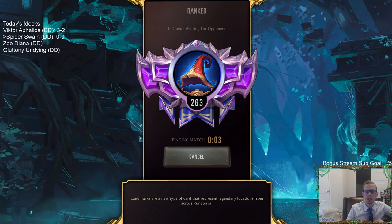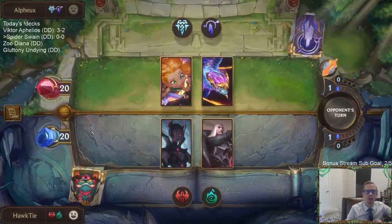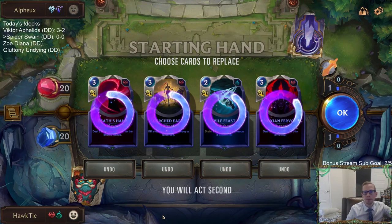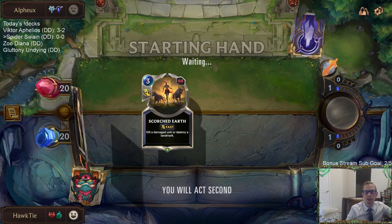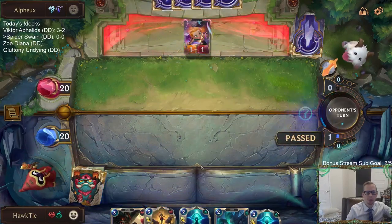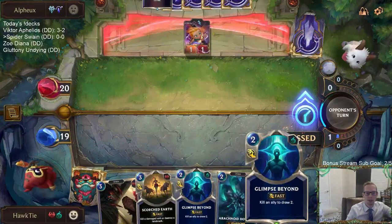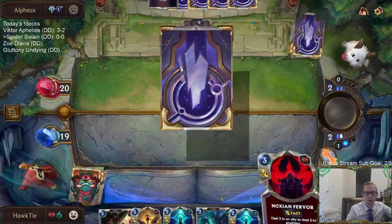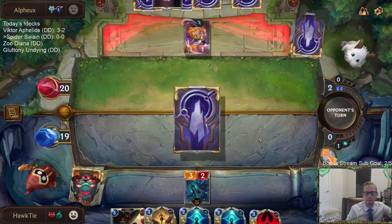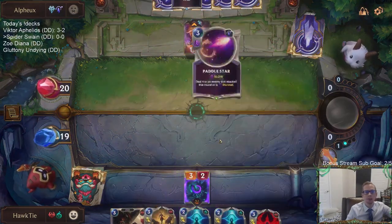We're going up against Zoe, Aurelion Sol, with Freljord — seems like a Targon's Peak deck. Scorcher does kill Targon's Peak, so I'll keep that, but we want our units and need to curve out. Maybe I should have kept Death Sand or Vile Feast to kill Zoe. Not a great hand. What if we shouldn't play Glimpse Beyond in this kind of deck?